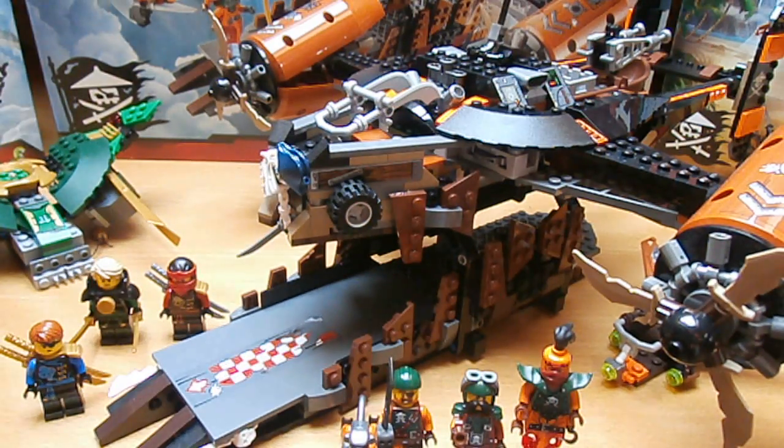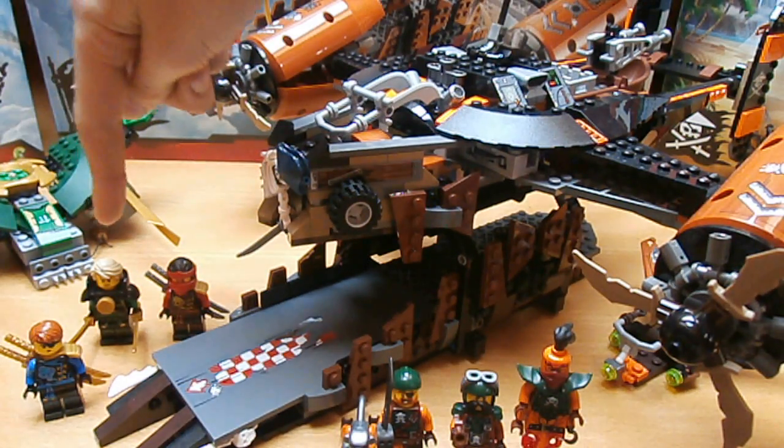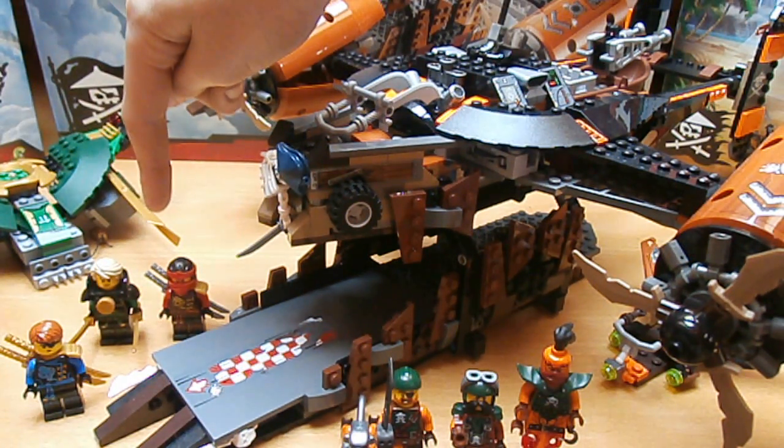And 7 minifigures: Neda Khan, Flintlock, Bakko, Monkey Wretch, Jay Ninja of Lightning, Lloyd the Green Ninja, and Kai Ninja of Fire.